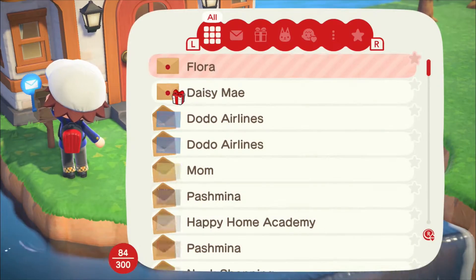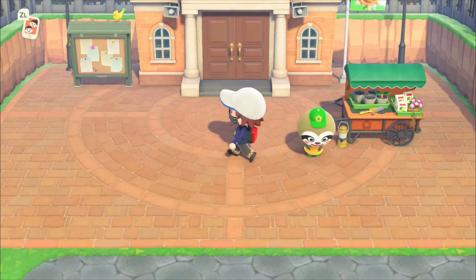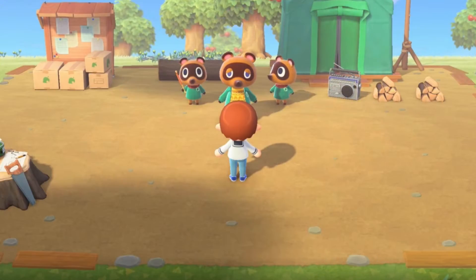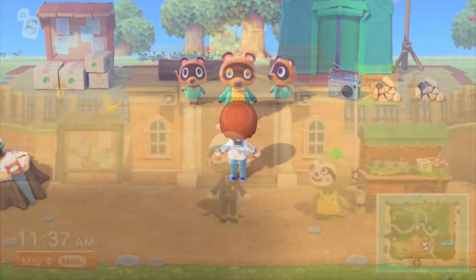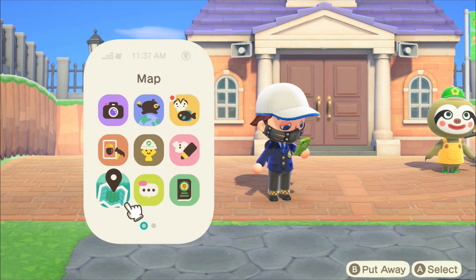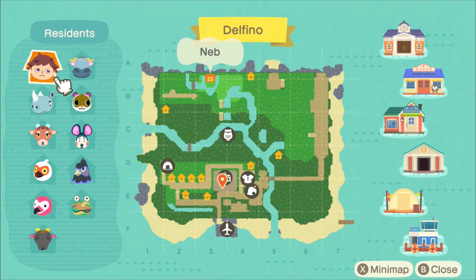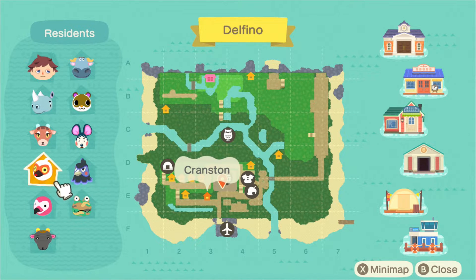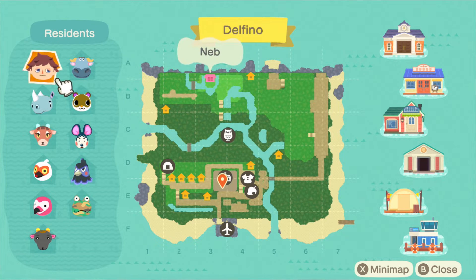I'm just gonna run through what the island looks like while I'm doing my dailies. As you can see from the last time, there have been some changes. I decided to make the entirety of my Delfino Plaza — if you will — centralized in one area, and then the other places would be like locales for different resources and stuff.